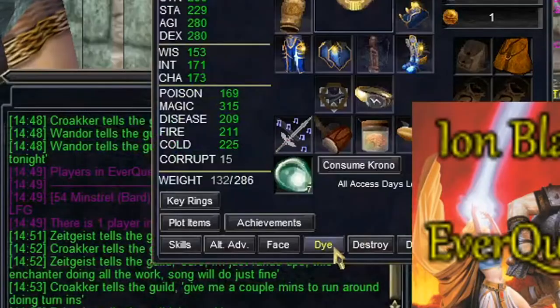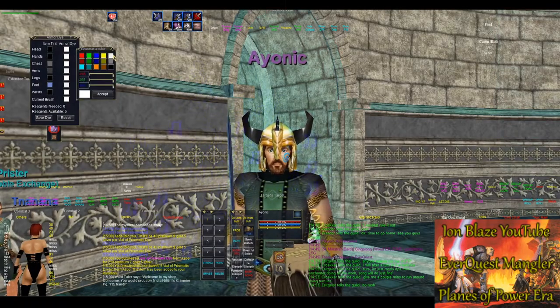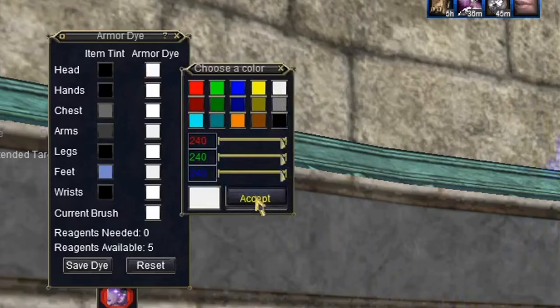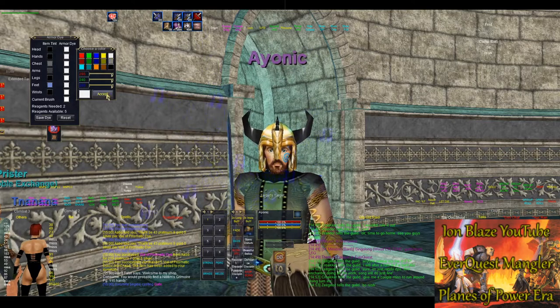You need one piece of dye per piece of armor. Once you get those dyes, open up your character screen and there should be a little button on the bottom that says dyes. You can change the color there and just click confirm when you've got it.